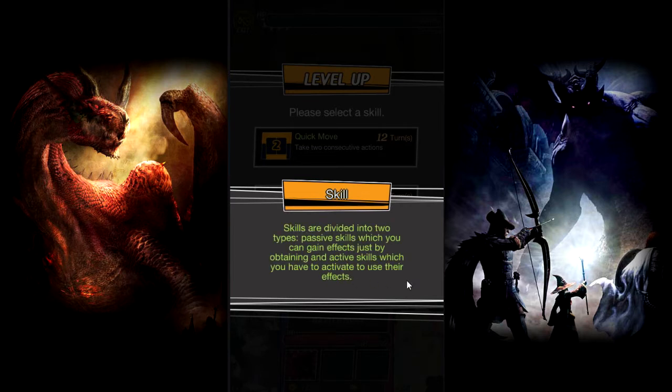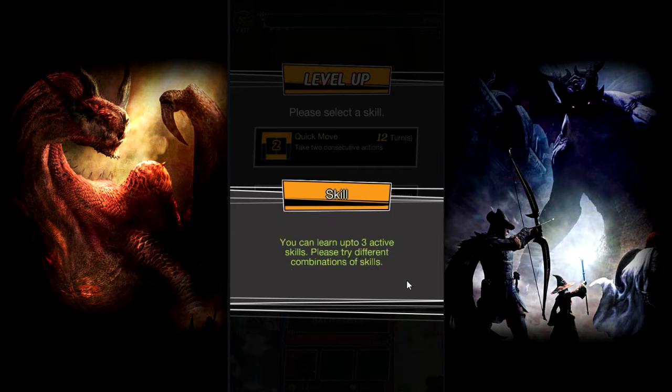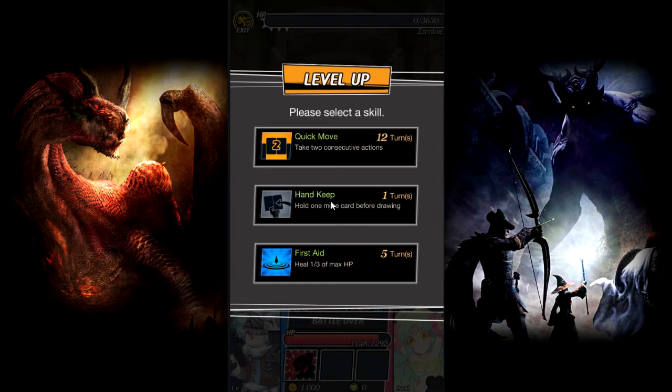All right, so we got passive skills too. Okay so we get to select - hold up. The first one can do two consecutive moves. Put on to one or more cards before drawing, and First Aid - I want this.